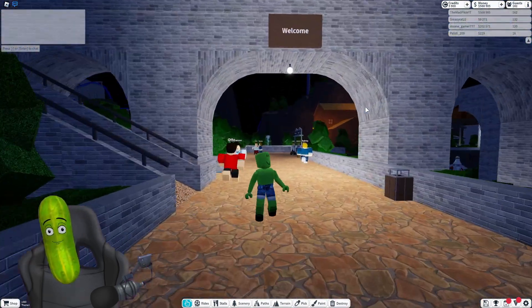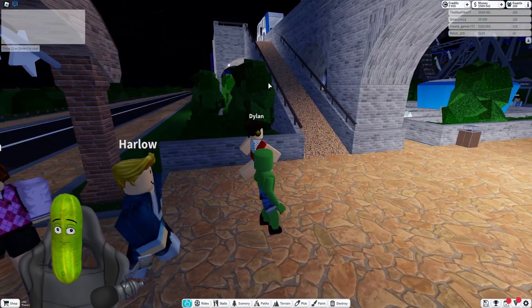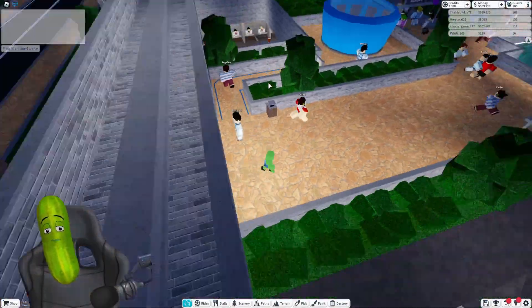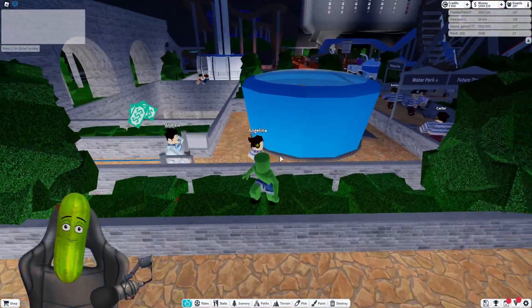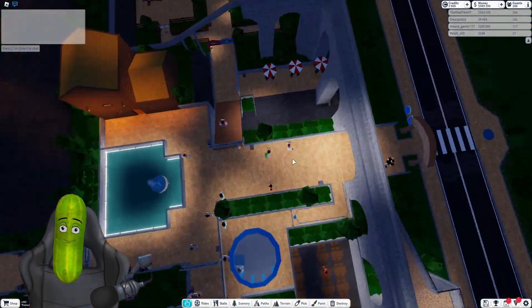Now we've got this nice little arch bridge with the welcome sign on it. Through here, we're keeping with the style of trees and bushes - it was just something simple and quite nice looking.